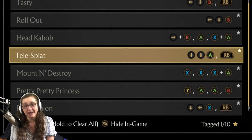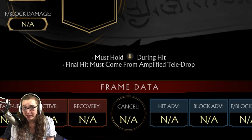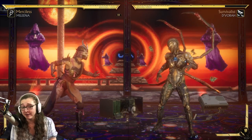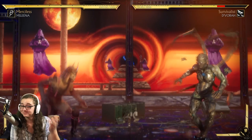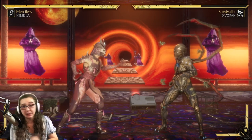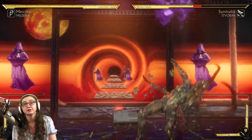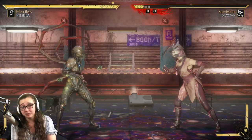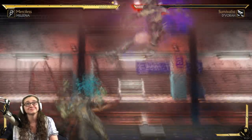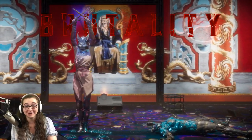Next up is the Tele Splat Brutality. All you gotta do is finish your opponent with an Amplified Tele Drop, and while that's happening, hold down. Our Tele Drop is very straightforward — simply push down, down, A or down, down, X. For the Amplified version, after Mileena has kicked the opponent for the first time, immediately push R1 or right button. Finish your opponent with that Amplified Tele Drop and hold down.